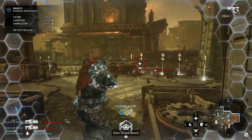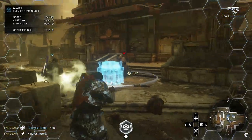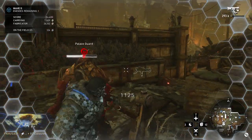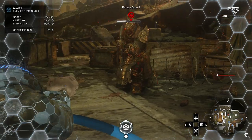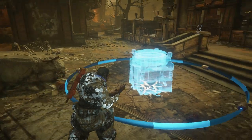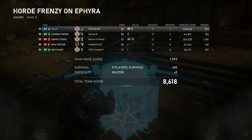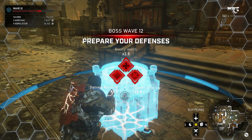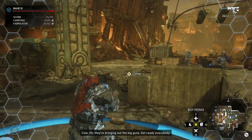Since there's not a lot of working room around here, be careful you don't get in your teammates' way if they're using explosive weapons. Watch out for Palace Guards — they're a new addition. The problem with a Palace Guard is they will pick up any weapon on the map if they want it, and they will prioritize insta-killing you as opposed to just downing you.